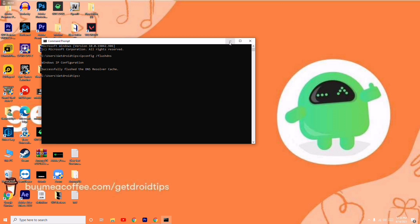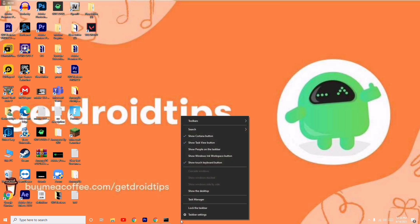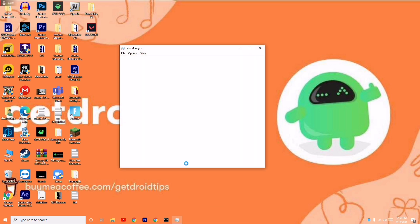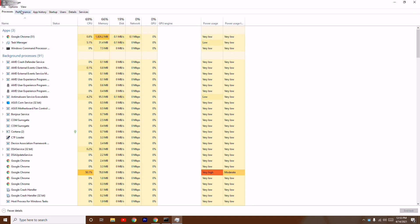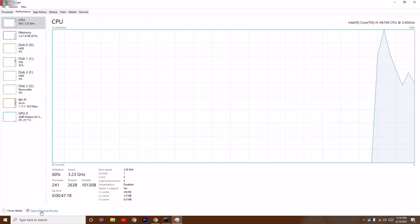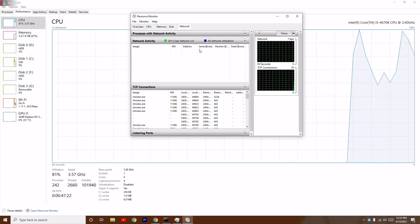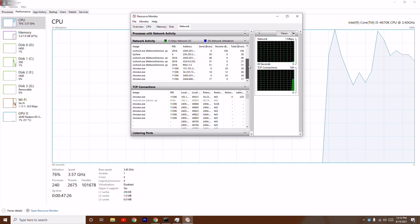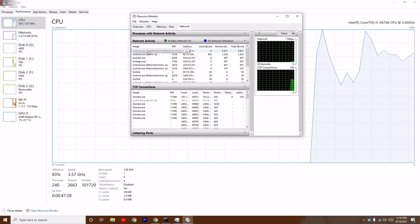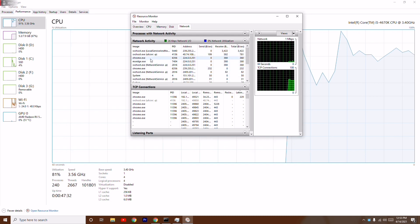Apart from that, go to your taskbar and open Task Manager. Go to Performance and open Resource Monitor. From there, go to the Network tab. You can see the things that are utilizing your network in the background — for example, Chrome and many other things are running and reducing your speed.